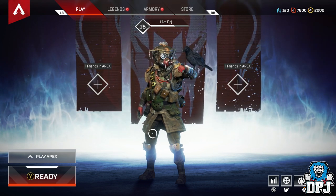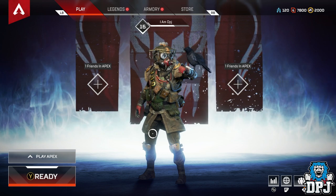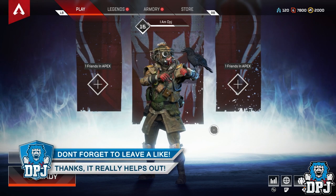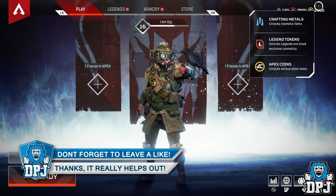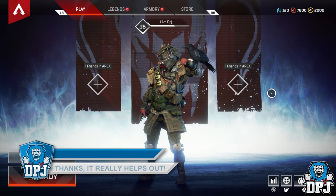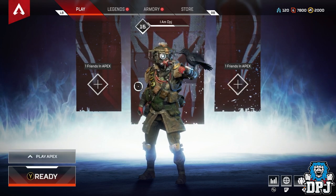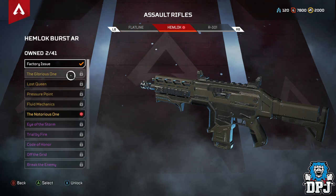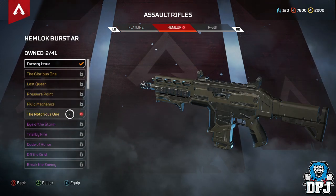The Founders Pack costs around £25 in the UK and $30 in the USA. For it you get 2000 Apex Coins, and you get an exclusive Legendary Demon Hemlock weapon skin, which we'll check out right now. May as well show you guys what you actually get. Here's the Hemlock — this is the one you get, I believe the notorious one.